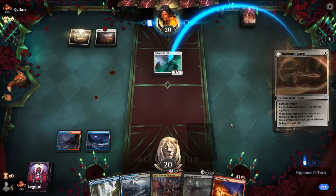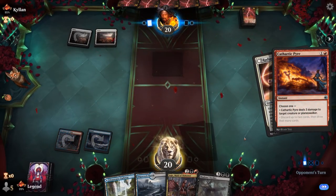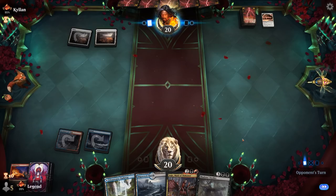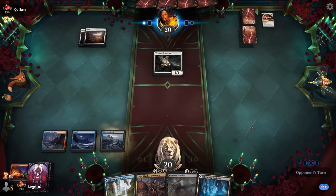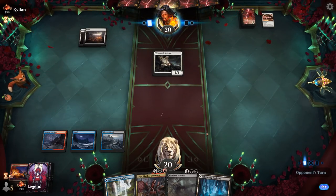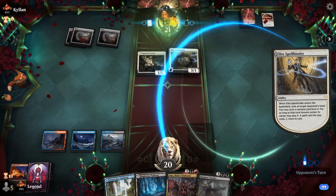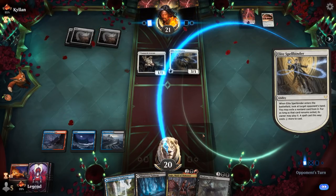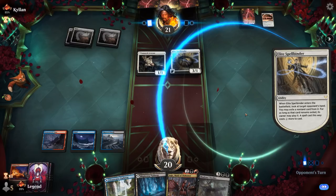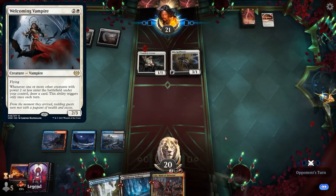They attack with Usher and play Radiant Grace — we'll kill it in response. Lunark Veteran comes down. Next turn I can play the Maid, which buys us time until we eventually wipe the board. Elite Spellbinder is going to take the Shadow's Verdict — definitely a very effective card against our deck, delaying a sweeper or exiling a creature we want to discard. But some Mono White decks have started cutting Spellbinder in favor of Welcoming Vampire and more two-powered creatures.